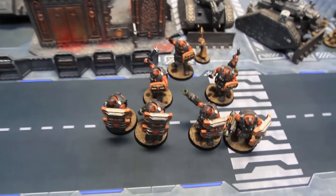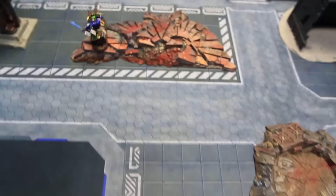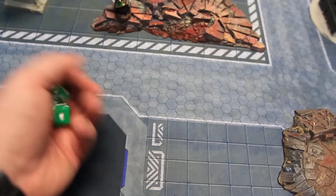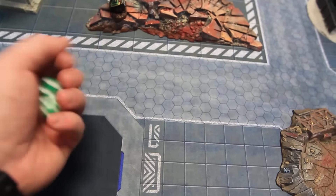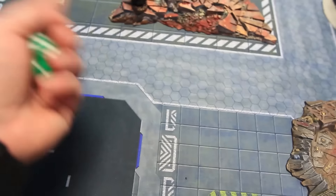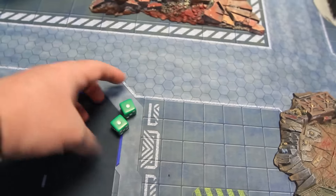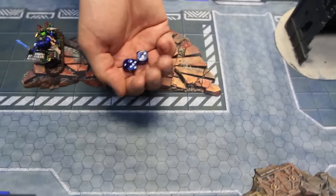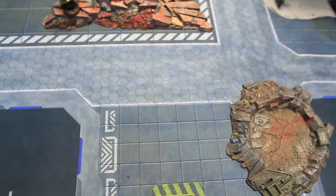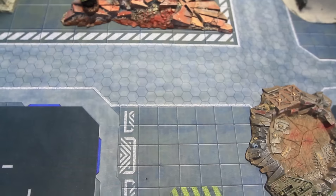The Bulgrin attempt a charge on the Dark Angels. Overwatch fires with grim resolve — hitting on fives and sixes. Two sixes hit but fail to wound on fives. The Bulgrin need ten inches for the charge — they fail to make it. End of PDF turn one.